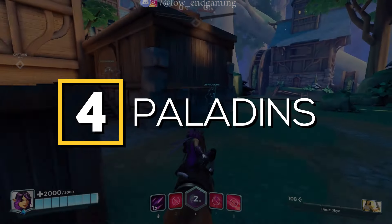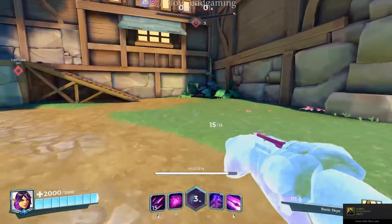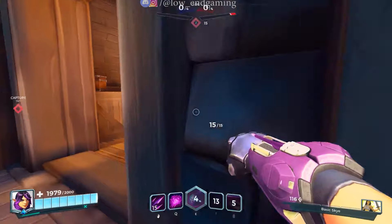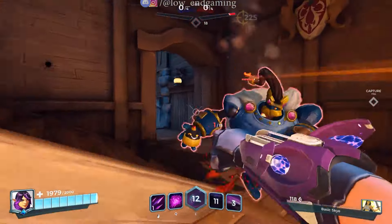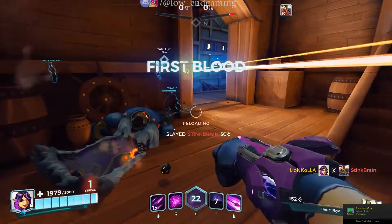Number 4: Paladins. This is a free-to-play hero shooter game that has a similar art style to Fortnite. It's less demanding than Fortnite and can be played on a low-end PC. The game has different characters to choose from, each with unique abilities and play styles.